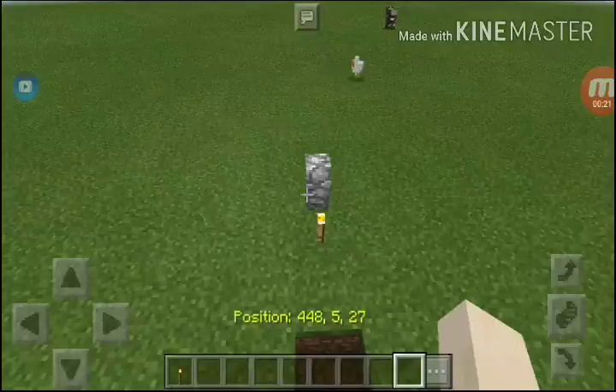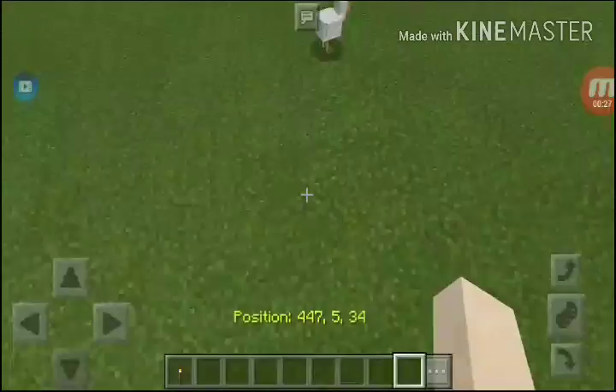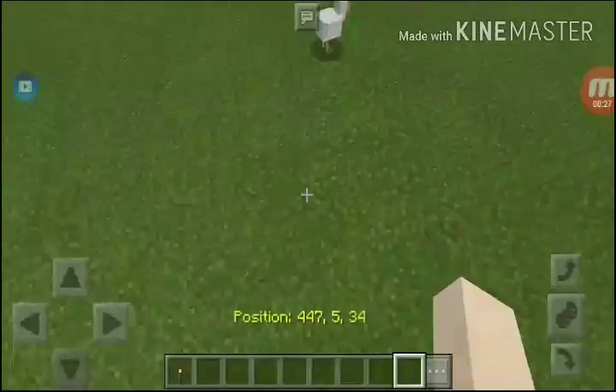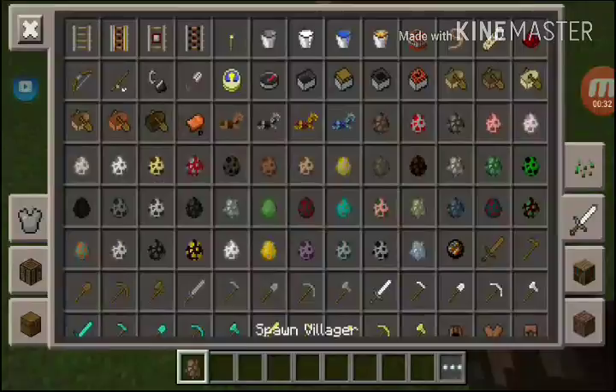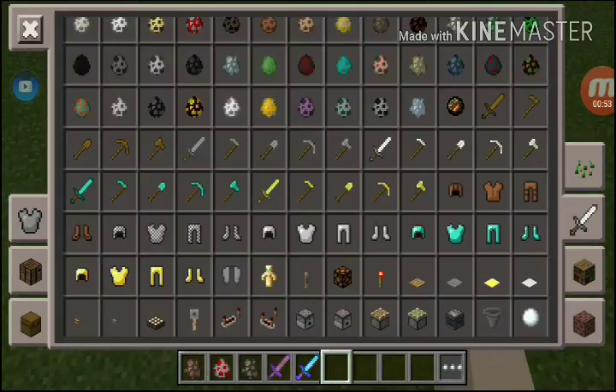First we try it — we pick some mobs like villager, chicken, and cow, and take some swords, up to you. I'm going to use a wooden sword and a diamond sword. They can both kill the mob.